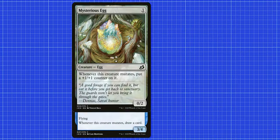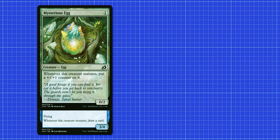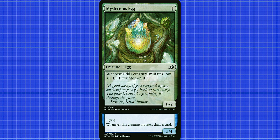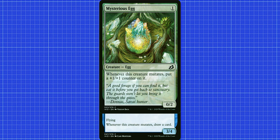Now here's where it gets confusing. Your creature now says flying, whenever this creature mutates put a +1/+1 counter on it, and whenever this creature mutates draw a card. It's currently an egg creature type and it's a 0/2. The name of your creature is still Mysterious Egg and does not — and I repeat that — does not become an elemental bird on top of that. Nor does it add Dreamtail Heron's power and toughness. This is not an egg elemental bird that's a 3/6. Don't add them together and don't combine the creature types.